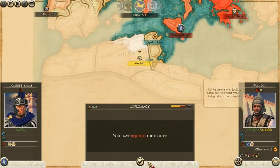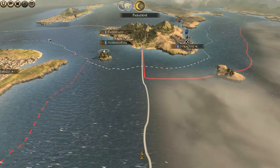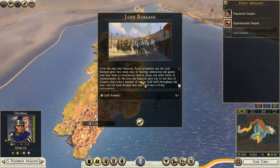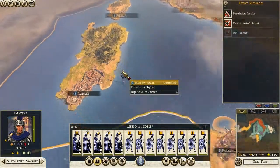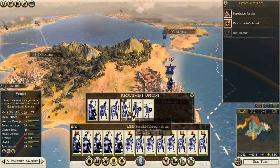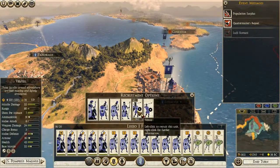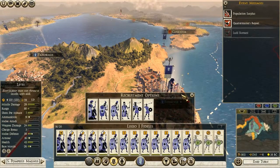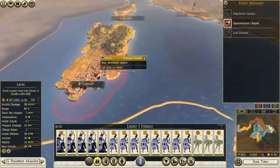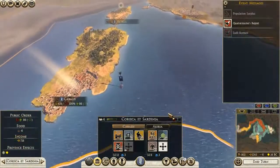Again they offer peace — but no, I have made up my mind: I'm going to invade Numidia. Ludi Romani — people are happy, okay. Let's get some Velites — they aren't that expensive and they're kind of effective. I should also wait here — I need two more turns.